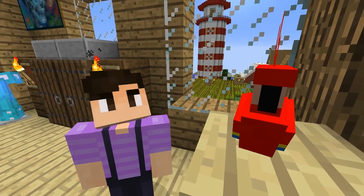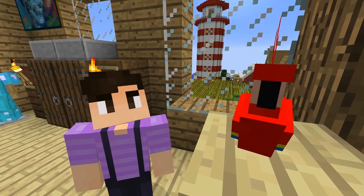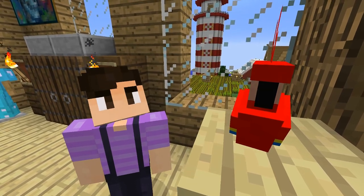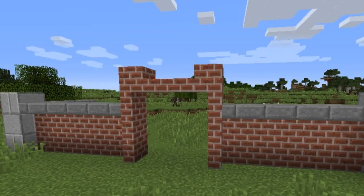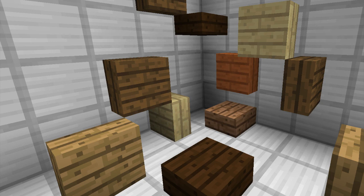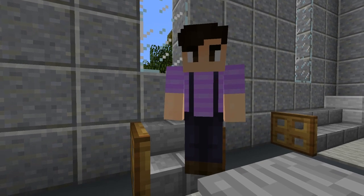At number 1 we have vertical half slabs. This is something that I have been campaigning for since I first started playing Minecraft. I feel like players can make really detailed builds with this block, such as panels or walls, and I just think it'd look really cool in the game. This is number 1 on the list because it is the thing I would most like to have added. With vertical half slabs, players can build such cool designs, and it would add so much more variety for building in the game.